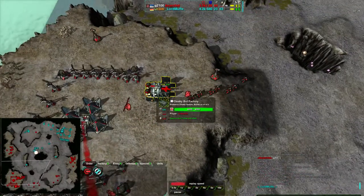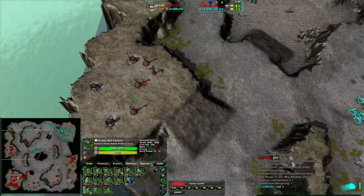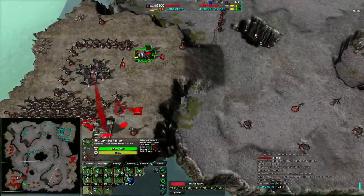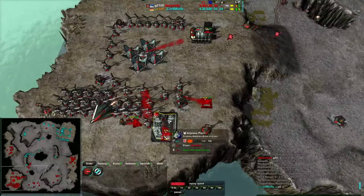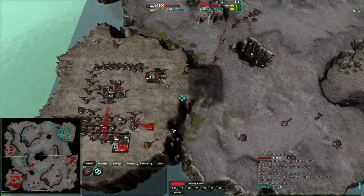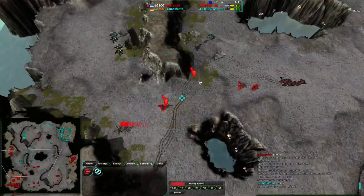Anarkid right now has so many forces coming in. Wait — why does he not have something supporting this factory? He has a lot of metal income and not a whole lot of spending. Oh, here we go — there's an air factory at the south. He's getting some Napalm Bombers, and that will pretty much turn this right around, especially with the number of Roccos he has.